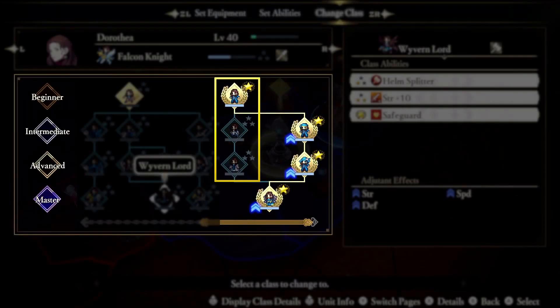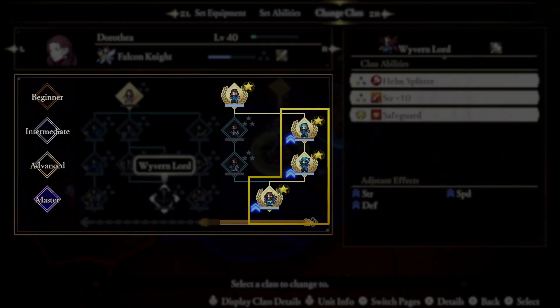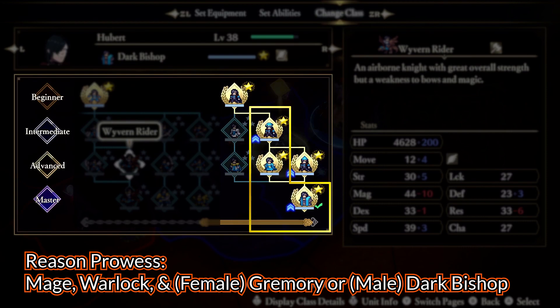Mages seem to all follow a pattern for males and females. Everyone seems to learn Faith Prowess from the Beginner Monk class, then you get level 2 and 3 from Priest and Bishop. Now if you want Reason Prowess, you need to become a Mage, then a Warlock. For level 3, the ladies need the Grammarie class and the guys need the Dark Bishop class. If you only level up Dark Mage, you're going to miss out on one level.